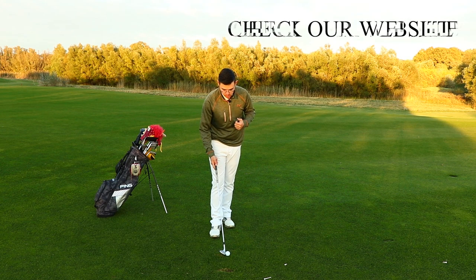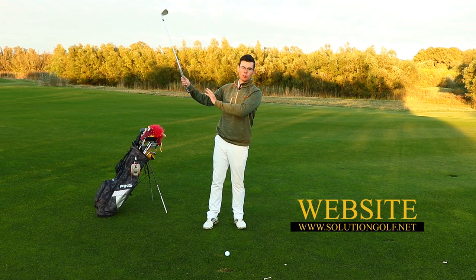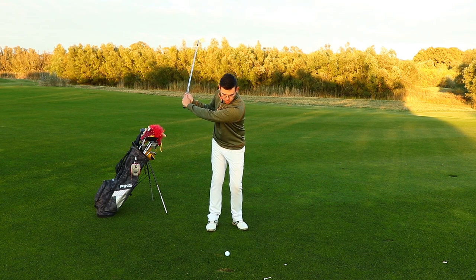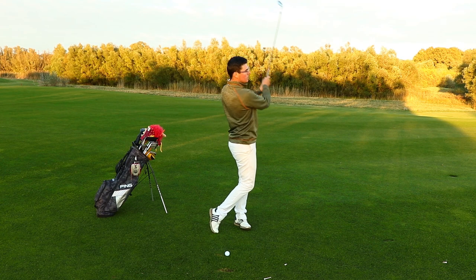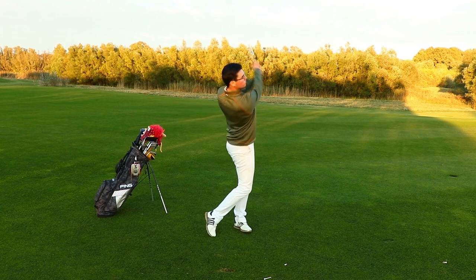After trying this drill a few times, you should have a really good sensation of turning the chest first and letting your hands and trail arm stay behind in the backswing. Now let's put both hands on the club. Make the backswing and feel that you turn the chest to the target before the club reaches the grass — that's the feeling we want. Let's give it a try with a golf ball. This is how simple it is to create a really good pitch shot. Just make sure that the torso leads the motion in the backswing and downswing, and the hands are going to follow. The hands are not the engine of the motion — the chest is.